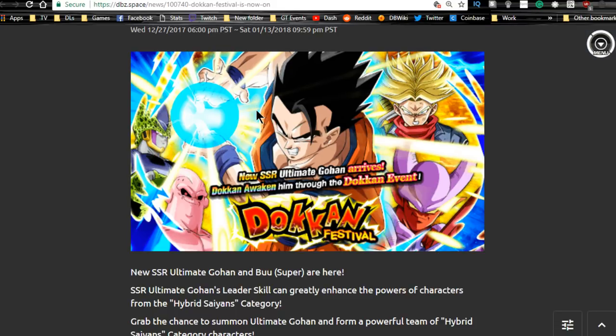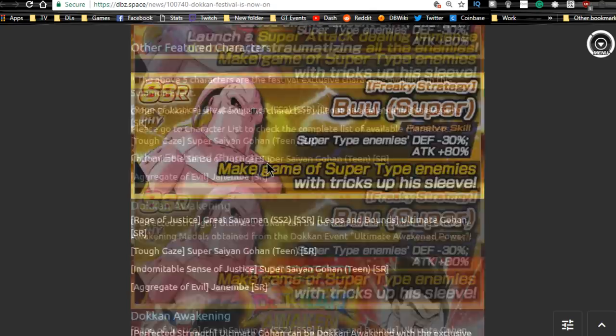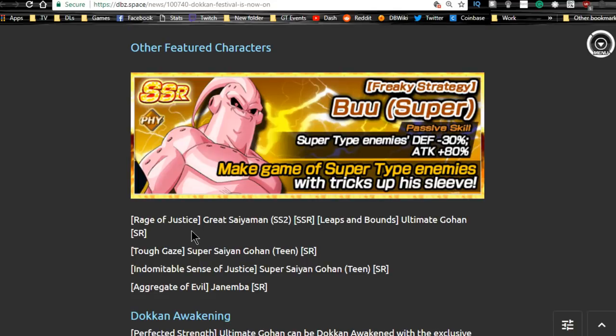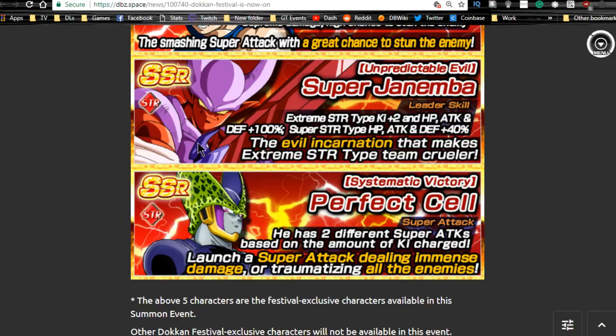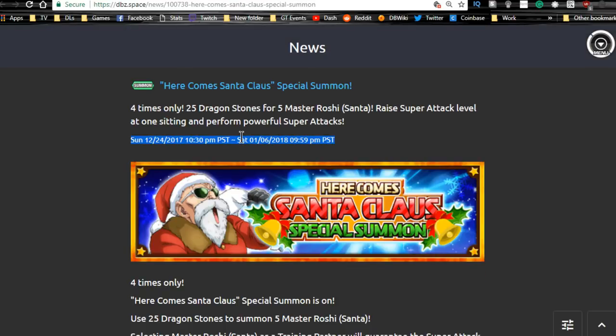The Dokkan Festival — the Ultimate Gohan Festival — is now on. It has decent units: Gohan, Trunks, Vegeta, Janemba, Cell, and Buu. The Hybrid Saiyan team is really awesome if you have a good setup — Gohan is your leader here. This Vegeta is really good at damage reduction. This Trunks is good for LR Gohan or Ki orb manipulation and does immense damage. Janemba is a 120 leader, good on an Extreme team, great on LR Broly team, and beneficial for World Tournament. Cell is cool for a Mono Extreme team. This runs until the 13th.